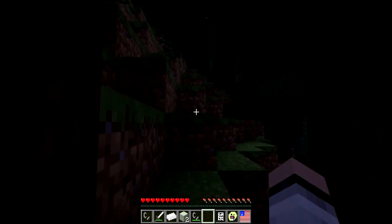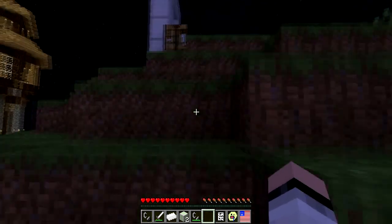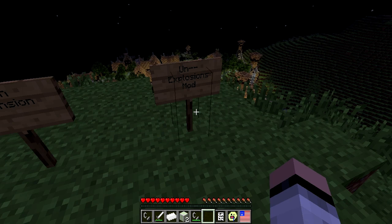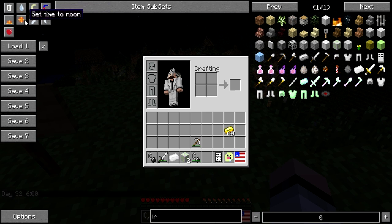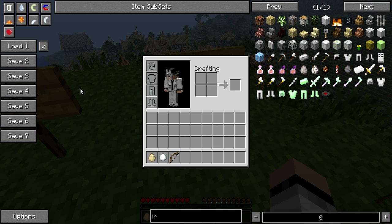How about we check out the next mod. The next mod is called the Unnecessary Explosions mod. I didn't know if I was going to review this mod or not because I normally don't review really really small mods, but in this case I'm going to go ahead and review this one. This mod changes four things in Minecraft: first off, eggs can do explosions; second off, snowballs can do explosions; arrows can do explosions; and also when creepers blow up, they're going to die for sure.